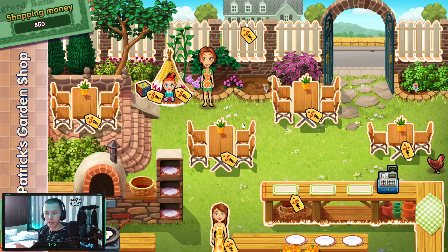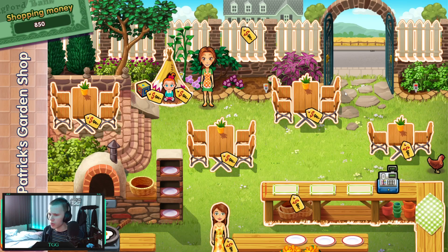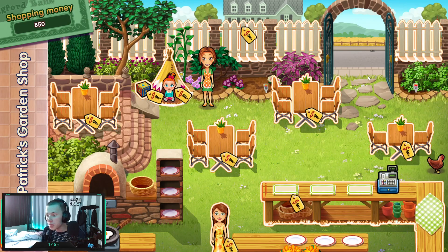We can buy everything now — the super teepee! It is called a teepee, yes, I knew it. The super teepee isn't just any old teepee — it's so much more teepee! This will slow the pace at which Page's mood decreases, so she walks around longer before needing to come back. That mood meter goes down — well, that's what this is for. 200 — that's a good investment I think.